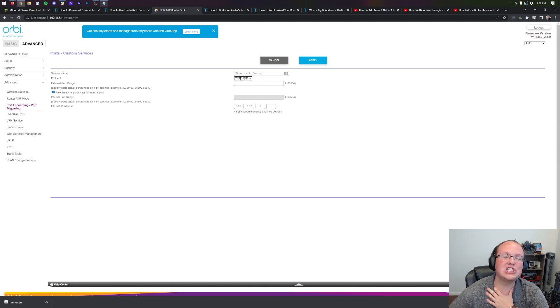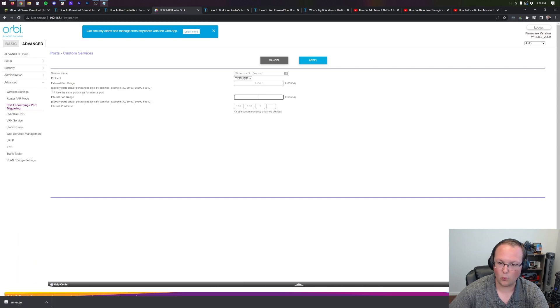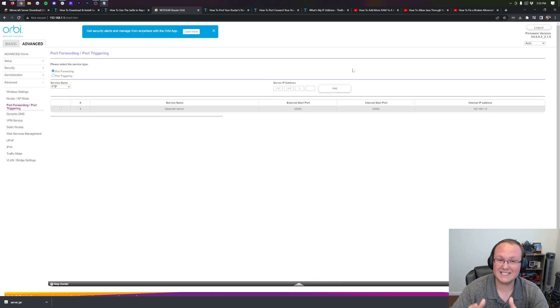For anything mentioning the word 'port' — external port, internal port, inside port, outside port, port one, port two — it doesn't matter, it's going to be 25565. So external port: 25565. Internal port: 25565. Last but not least, for your internal IP address or local IP address, this is your IPv4 — in my case 192.168.1.9. You may have a big list of devices; just select the computer you're making the server on. Go ahead and click Apply, Save, or OK to save your port forward.